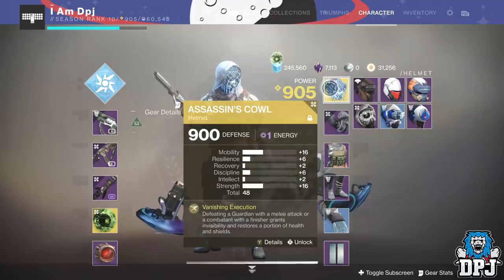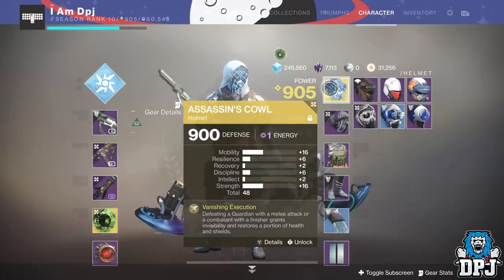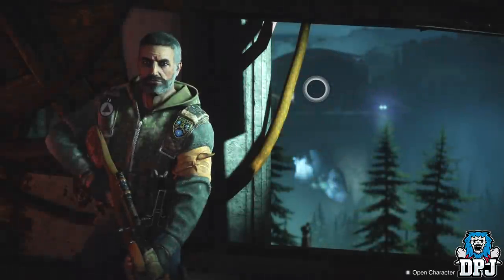To do this, it will require you to have legendary shards or glimmer as well as Dust Light Shards. Spider is your man if you are low on Dust Light Shards, but I imagine you're not if you farmed the forges like many did. Spider is where the legendary shards and glimmer are needed to purchase Dust Light Shards when they come into rotation.